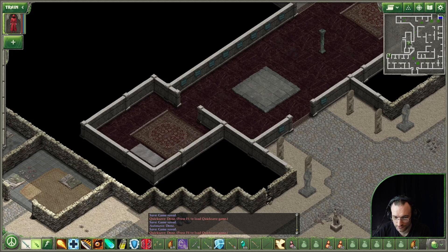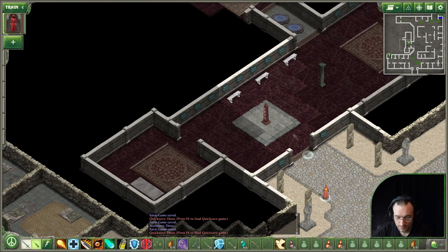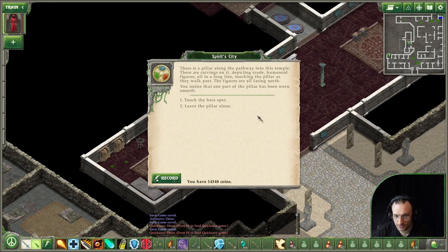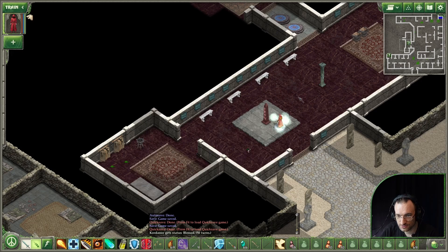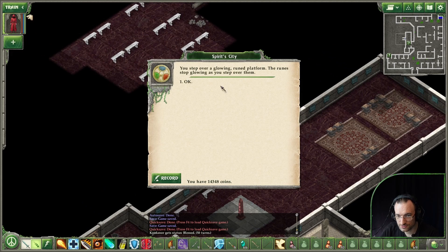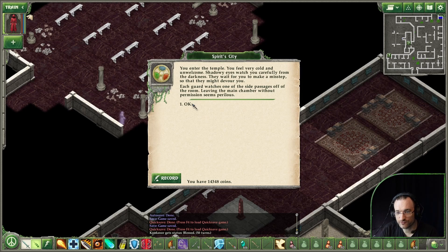We finally arrived. Let's see if we are worthy now. You rub the worn area - you feel a warm, blessed sensation. You also feel a strange, almost overpowering desire to enter the temple. Blessed - 50 turns. You step over a glowing ruined platform. The runes stop glowing as you step over them. You enter the temple. You feel very cold and unwelcome. Shadowy eyes watch you carefully from the darkness.